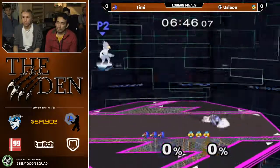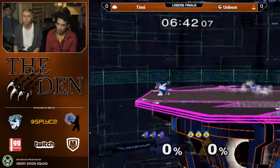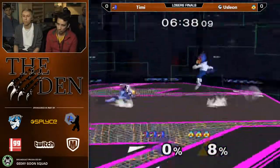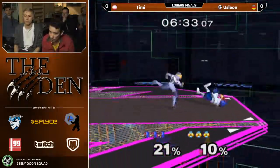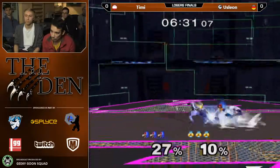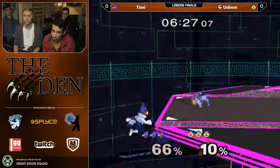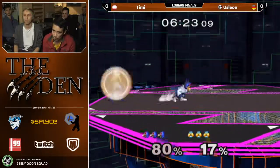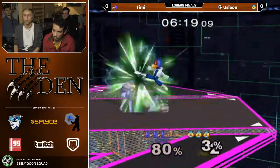Uslion evens out the stocks without getting too much damage, so now we could potentially see some more tech chases. I really want to see Uslion. Watch the player camp — it's gonna be fun. Here we go. Opportunity, yeah, the eyebrows. The get up attack. Forward tilt, though — way too early to actually be using that for a tech chase. But gets away with it. Might just pick up the stock. Let's take from Timmy. Instant side B.